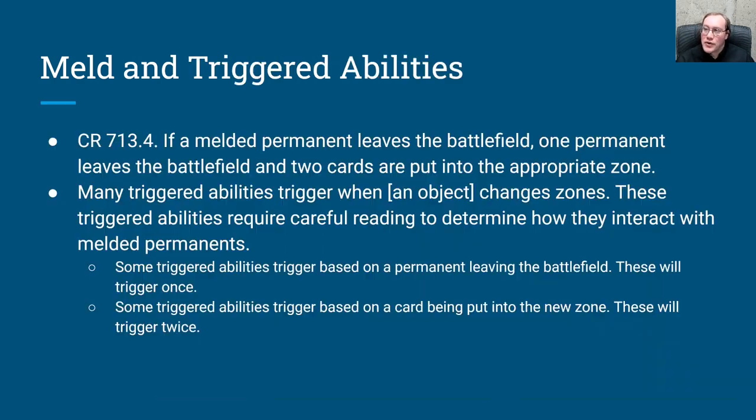The next topic is meld and triggered abilities, and this is another tricky one. Melded permanents have two cards together as one permanent. That means if you are looking at it as a permanent, it only counts as one permanent. But if you're looking at it as cards, it is considered to be two cards. Some triggered abilities trigger based on each of those types of conditions, so you need to read the triggered ability condition very carefully to identify whether it triggers once because it looks at a permanent changing zones, or twice because it looks at a card changing zones.